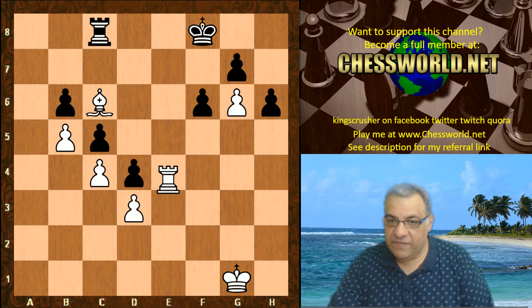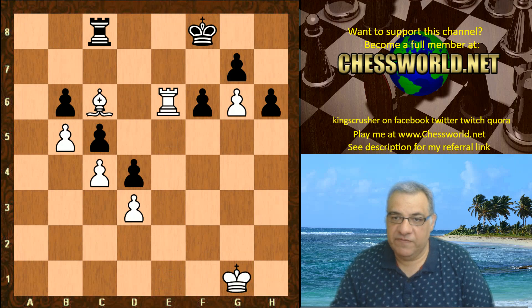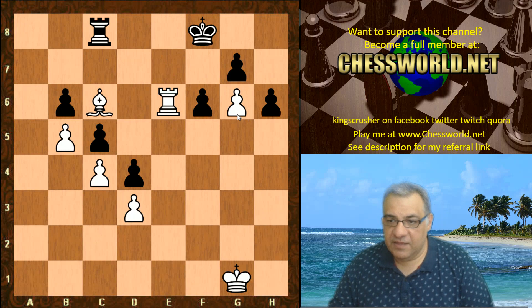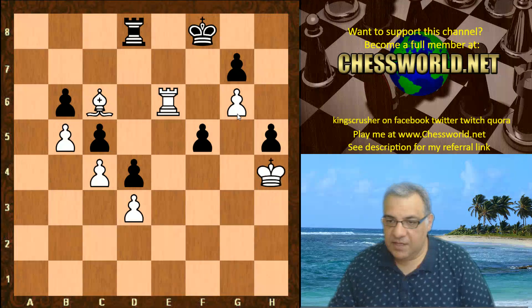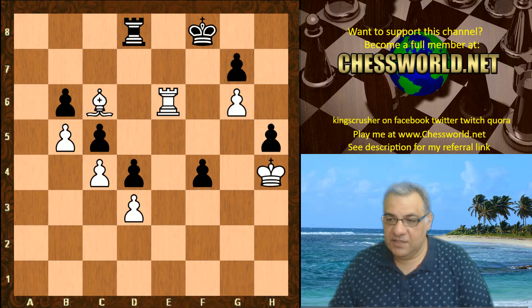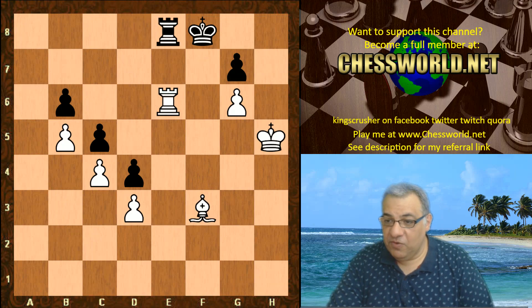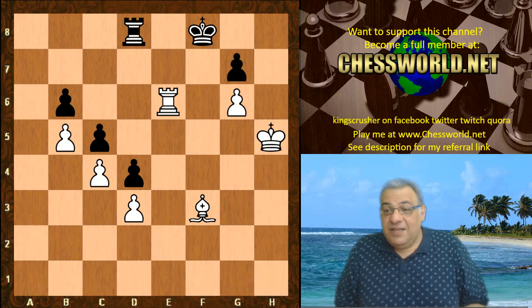After rook e6, black is really tied down — only able to play pawn moves. The rook can't move because of rook a8, so there are only pawn moves here. f5 and the king just comes up the board. The game was adjudicated as a win for white — as an example white could just take here, then take that pawn and come back for more. It's just totally hopeless for black.